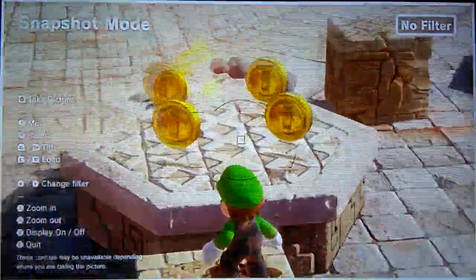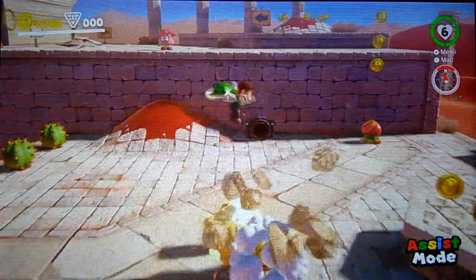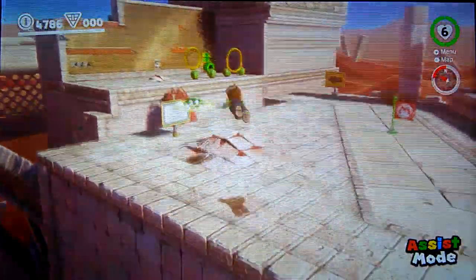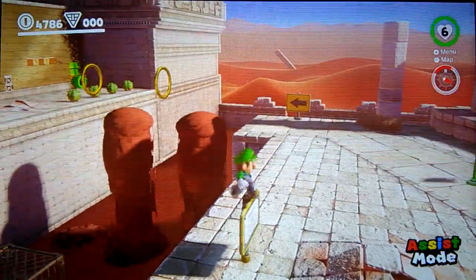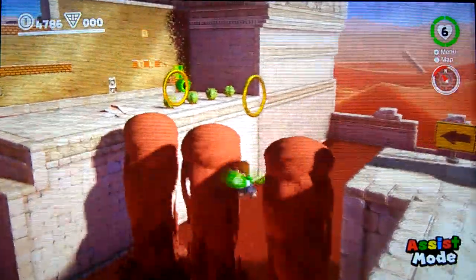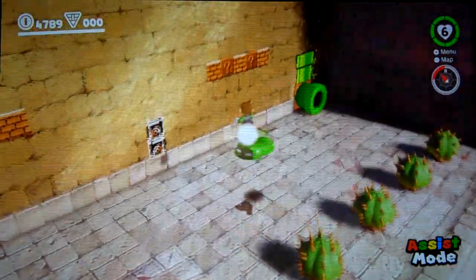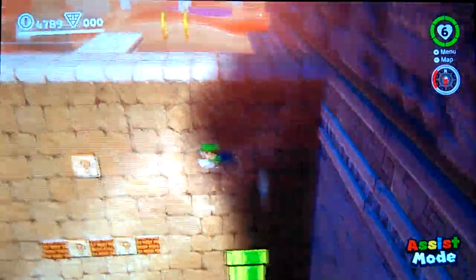Next up we're going to do this. I'm not going to count standing on that because it's very similar to this. So let's stand on these breakable blocks. Oh boy, that was close. Then we'll jump over here, hopefully land on the sign — that was close. Then we'll go over to these, and then from here jump over to the pipe. Next up — ground pound jump.